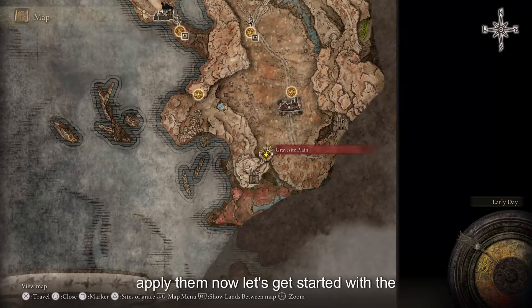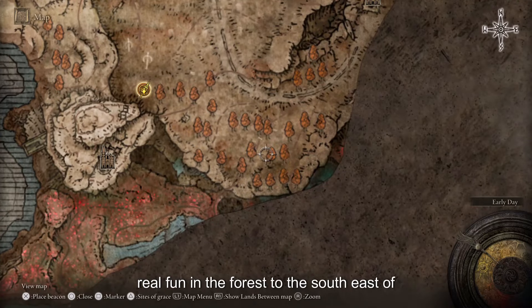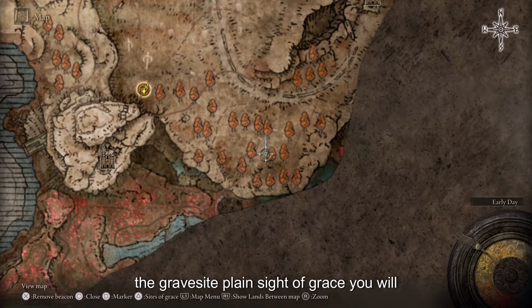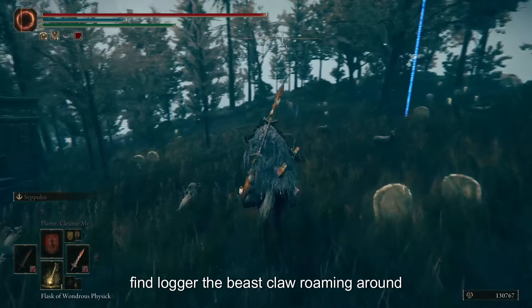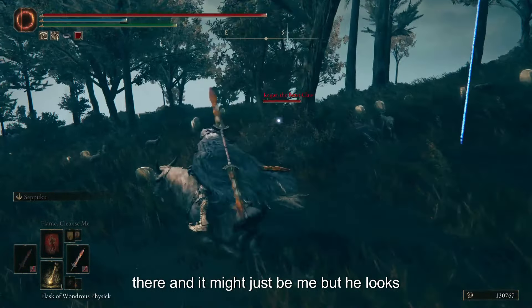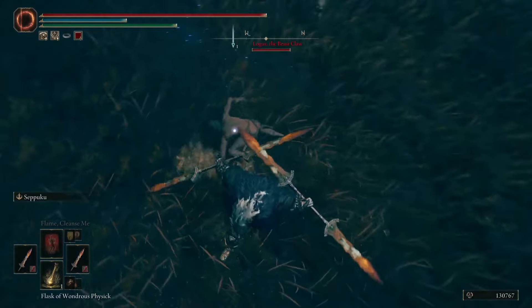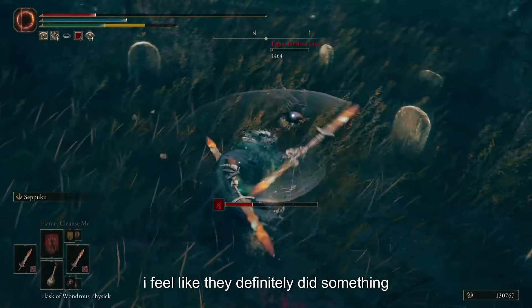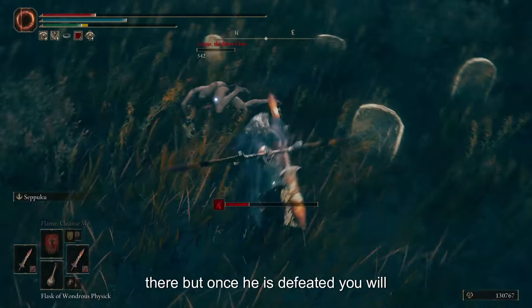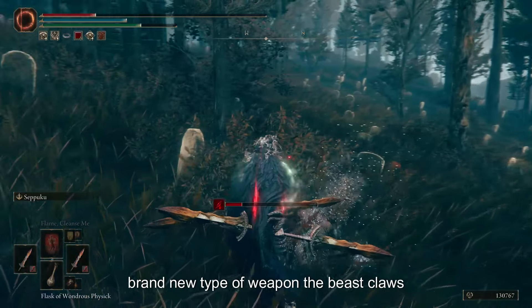Go ahead and rest at a Site of Grace and apply your blessings. Now let's get started with the real fun. In the forest to the southeast of the Gravesite Plain Site of Grace, you will find Logur the Beast Claw, roaming around. He can be a bit hard to notice, but he's there. He looks an awful lot like Wolverine — Logur, Logan — I feel like they definitely did something there. Once he is defeated, you will receive the Beast Claw weapon, a brand new weapon type.